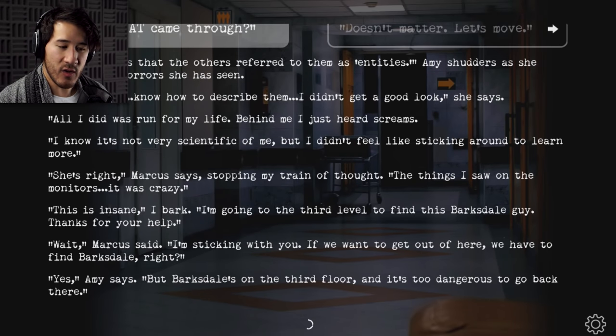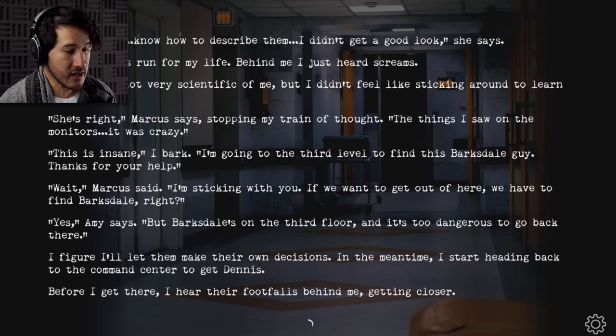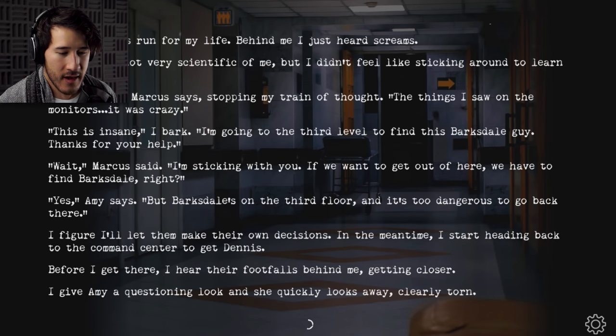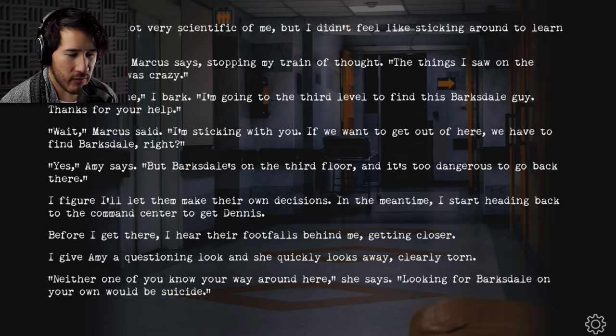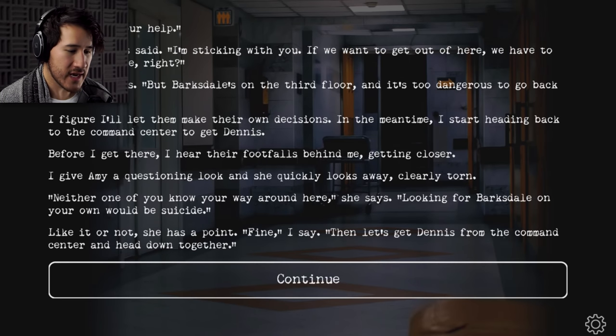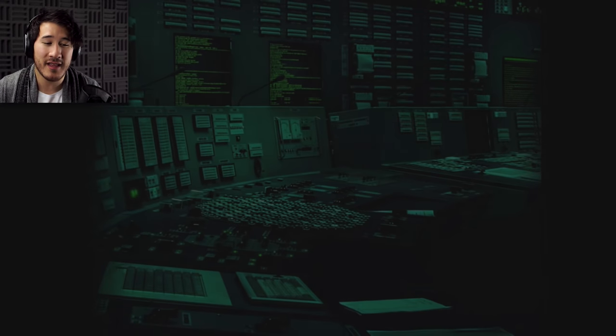'Wait,' Marcus said. 'I'm sticking with you. If we want to get out of here, we have to find Barksdale, right?' 'Yes. But Barksdale's on the third floor, and it's too dangerous to go back there.' I figure I'll let them make their own decisions. In the meantime, I start heading back to the command center to get Dennis. Before I get there, I hear their footfalls behind me getting closer. Amy gives me a questioning look and she quickly looks away, clearly torn. 'Neither of you know your way around here. Looking for Barksdale on your own would be suicide.' Like it or not, she has a point. 'Fine. Then let's go get Dennis from the command center and head down together.' Best not to split up.